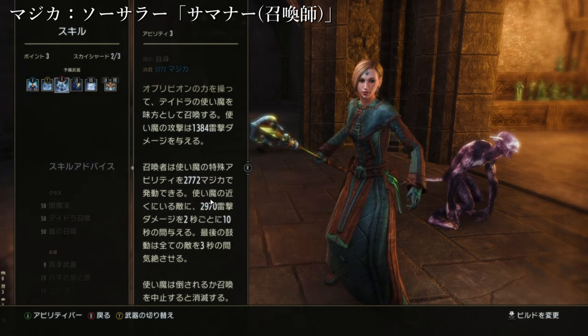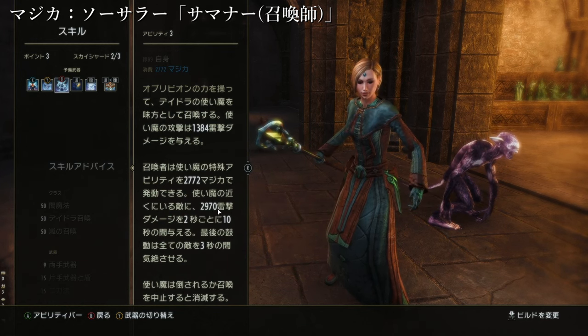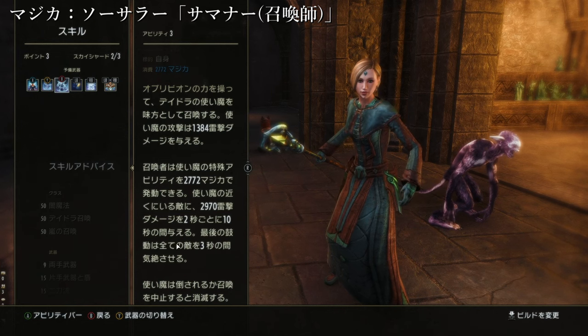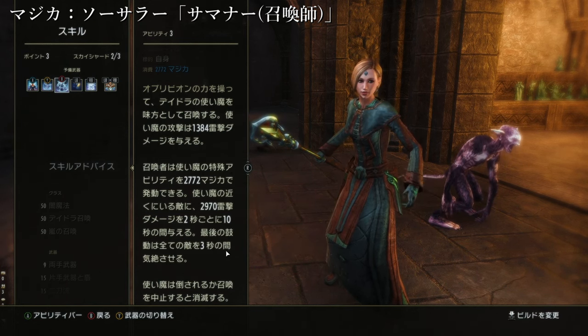そして使い魔、お猿さんの方ですね。呼び出すと使い魔は1384雷撃ダメージを与え続けてくれます。もう一回使うと、召喚者は使い魔の特殊アビリティを2772間近で発動できて、使い魔の近くにいる敵に2970雷撃ダメージを2秒ごとに10秒の間与えます。計5回与えられるということです。最後の鼓動は全ての敵を3秒の間気絶させます。